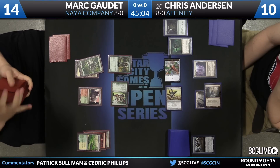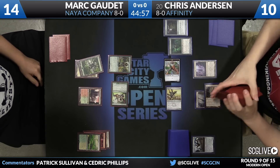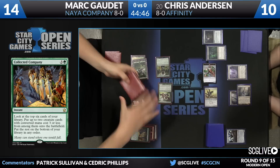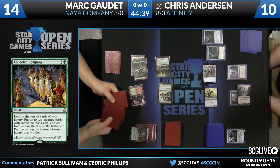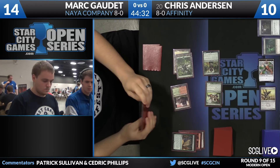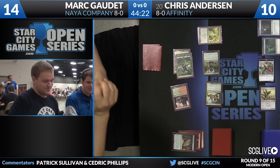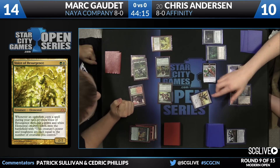We'll see Collected Company spin here. Gaudette gets to look at the top six cards and find two creatures that cost three or less to put on the battlefield. This whole deck is built with the card in mind, so it would be shocking if he did not hit. Not many flyers to hit in this situation, or anything with reach to block Signal Pest. Looks like Mark did not get a whole lot here — just a Voice of Resurgence. It's actually a really bad Collected Company. The reveal showed Path, four lands, and Voice.